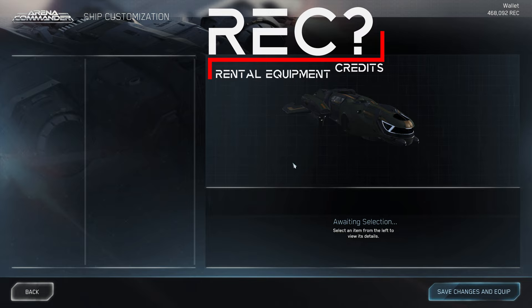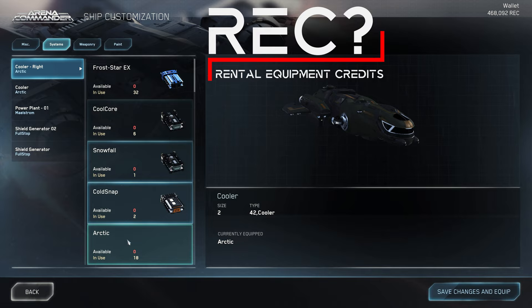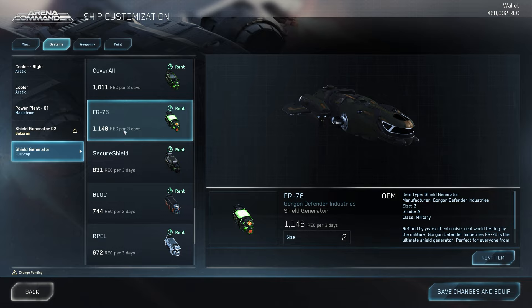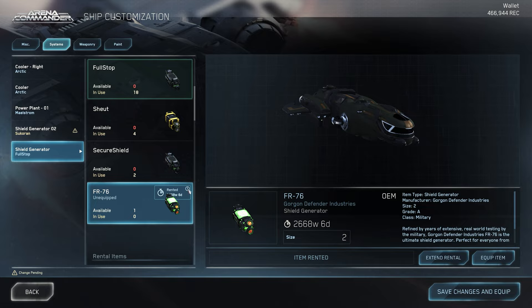Under Select Rent Ship, we have access to all ships that are available in our hangar or as loaner ships. You can find more information about this in the dedicated Pledge Store Guide here in the channel. Another special feature of the Arena Commander is the currency REC, the Rental Equipment Credits, which we can use only to pay for components, weapons, and ships here. And we can earn these REC mainly only in the Arena Commander, or via special hangar packages.